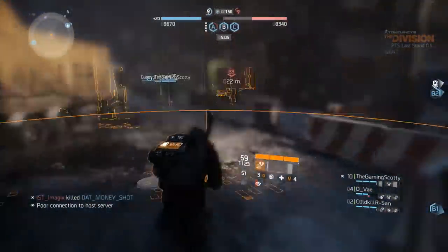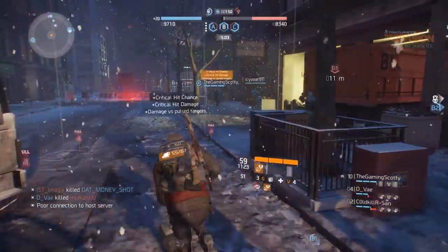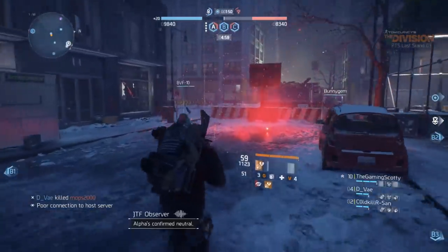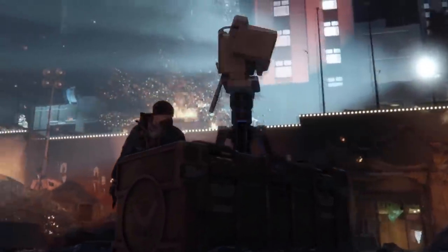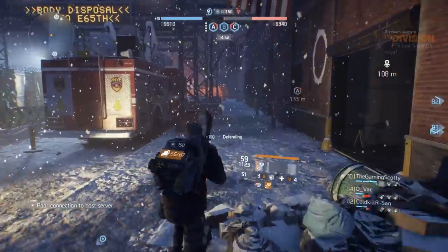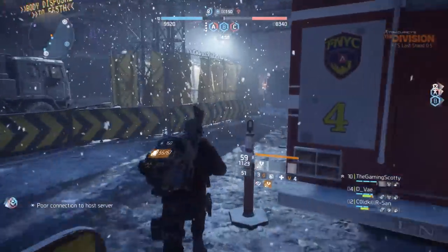When you've managed to cap A, B, or C — or even all three — you can fortify these places with a pulse or even a turret. These can be activated once you've gained enough SHD tech, which is currency you gain for doing certain things within Last Stand.